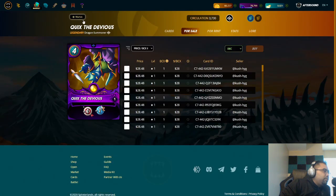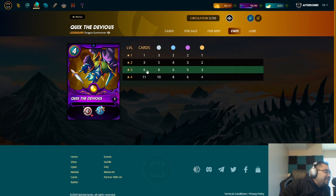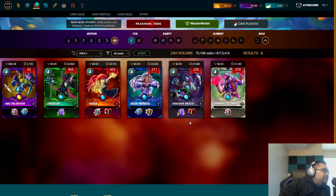Here's Quix the Devious — he is a legendary summoner. You will need three BCX to level him up to silver. For most people who just want to get out of bronze and play silver, that's where you're at. You'll need six BCX if you want to level him up to gold.